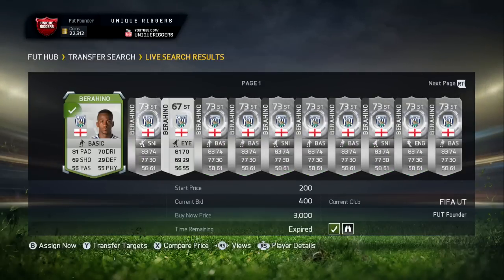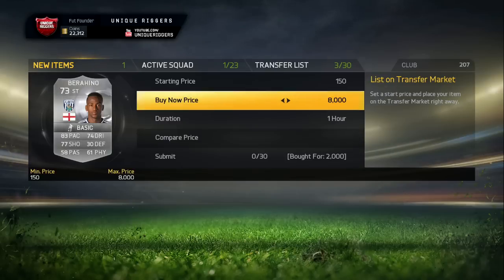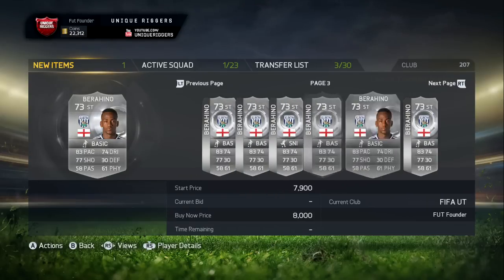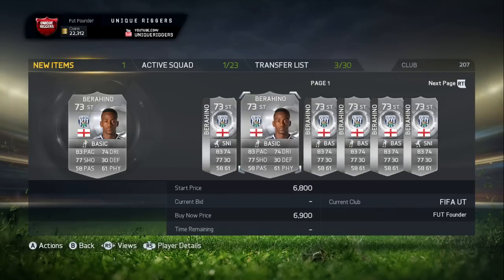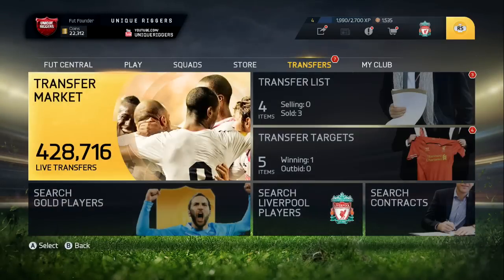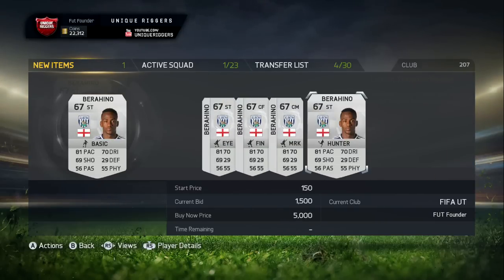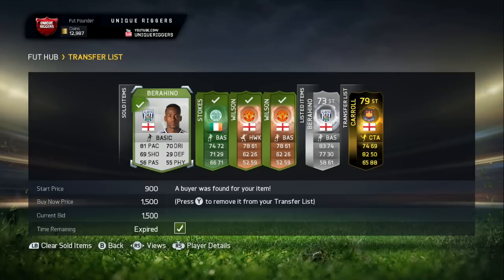I've just gone and picked up this Berahino here for 400 coins. For his price on the market, the normal one is about 3,000 coins, and I also picked up the rare one for 2,000 coins. The cheapest rare one on the market is 4,200 coins, so I'm going to list him at 4,000 coins. For the non-rare Berahino picked up for 400 coins, the cheapest on the market is 2,800 — though that one's not going to sell — so I'm going to list mine at 1,500. And the non-rare Berahino has sold for 1,500.